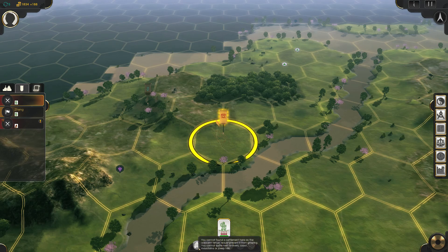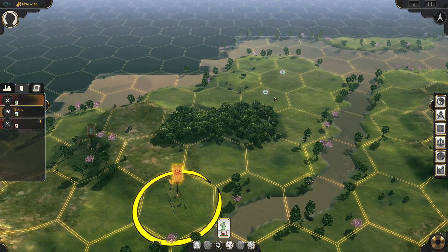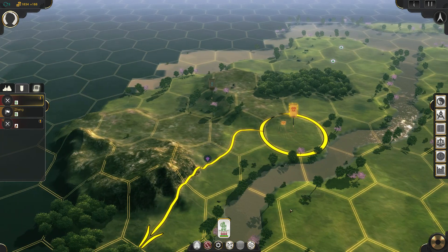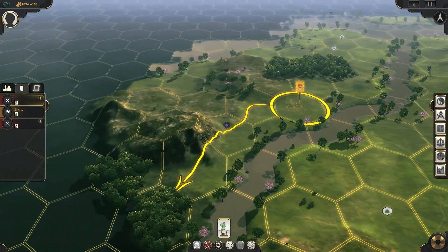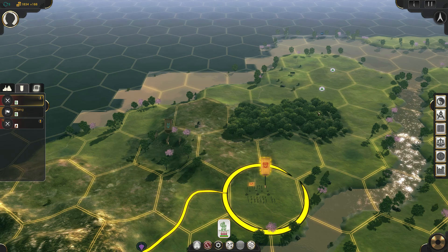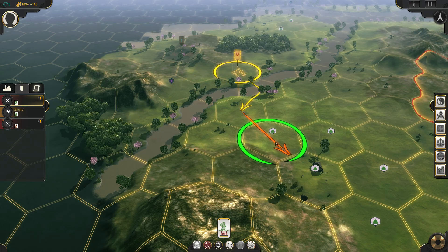You can found a settlement here. You cannot found a settlement here — you cannot settle next to rivers, coasts, mountains, or steep hills. I've got these bandits over here causing trouble. I want to take advantage of that stuff but I'm not going to be able to cut through those woods either. Strange that you can't build next to a river though. I guess I'll go back to here.